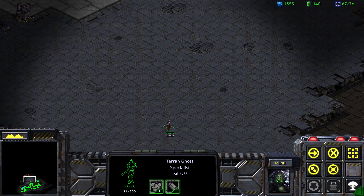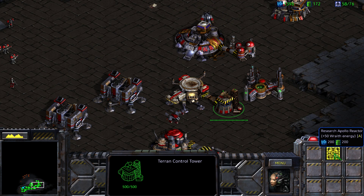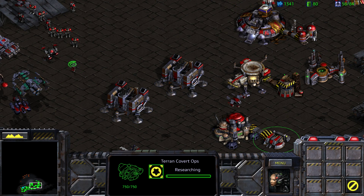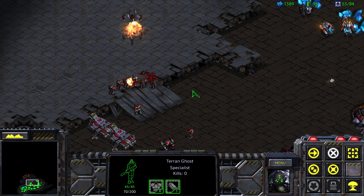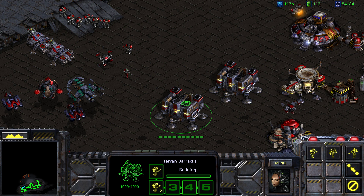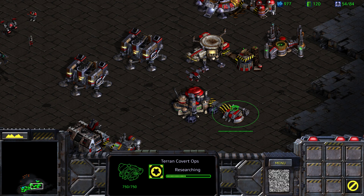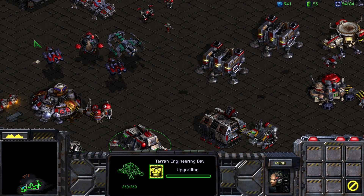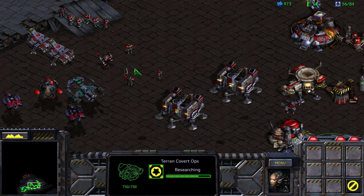Let's get ourselves a nuclear strike right there. That didn't work — we need covert ops researched. So we do that right here: personal cloaking. Come on, take out those wraiths. Those wraiths take a lot of damage to kill. Let's queue up a few more marines while we're waiting for covert ops to finish up. As soon as we can cloak, that'll be a big bonus.